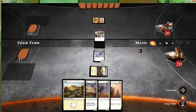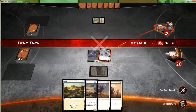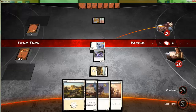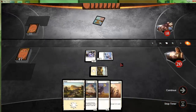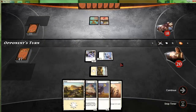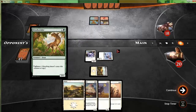Attack with all — all one of them. All righty then. Brushstrider — three-one vigilance.